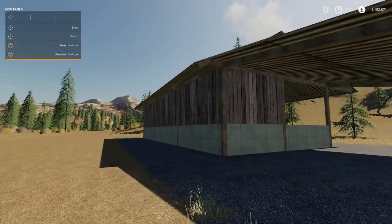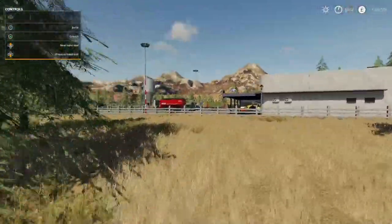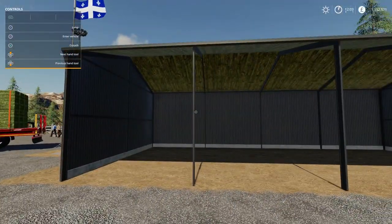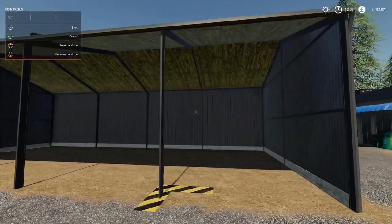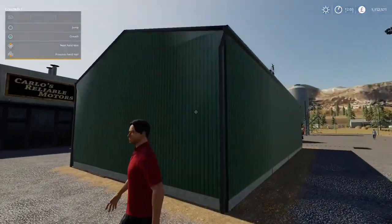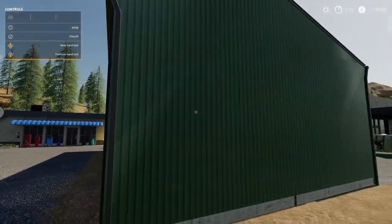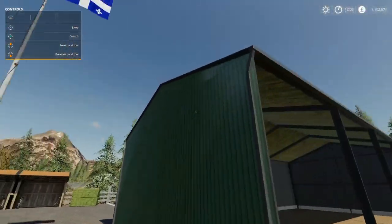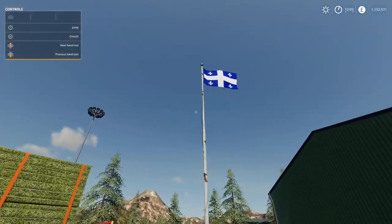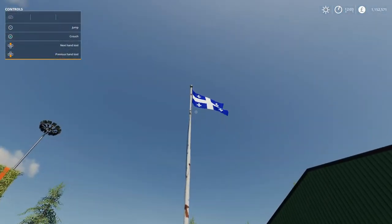That's the Lamarchos farm building. Then we have the open shed — plenty enough to store equipment in there. Minus three on the slot count, easy as that. And then we have the Province of Quebec flag at 1,000 pounds and minus three on your slot count. That's your lot.